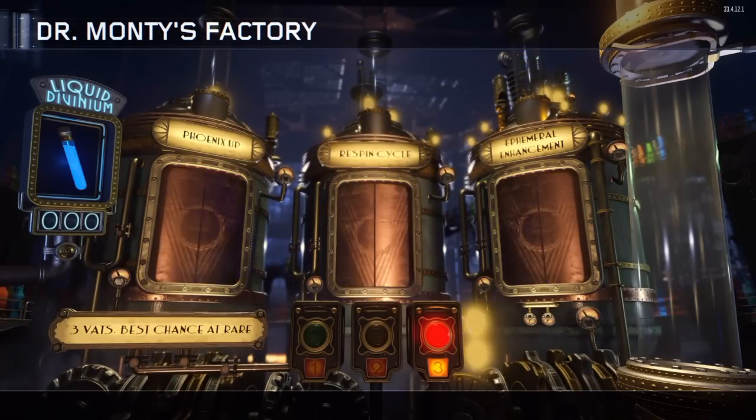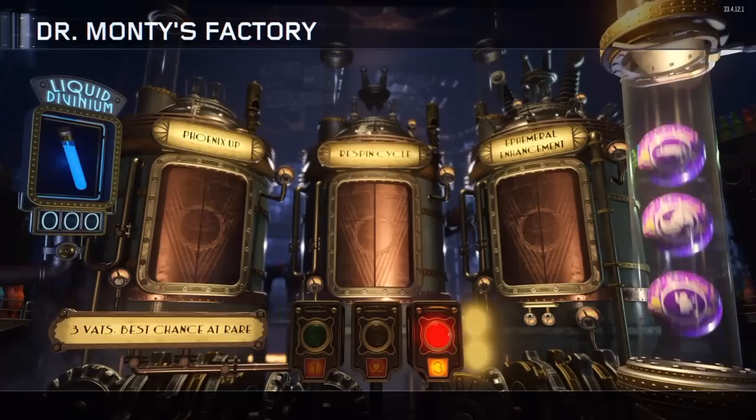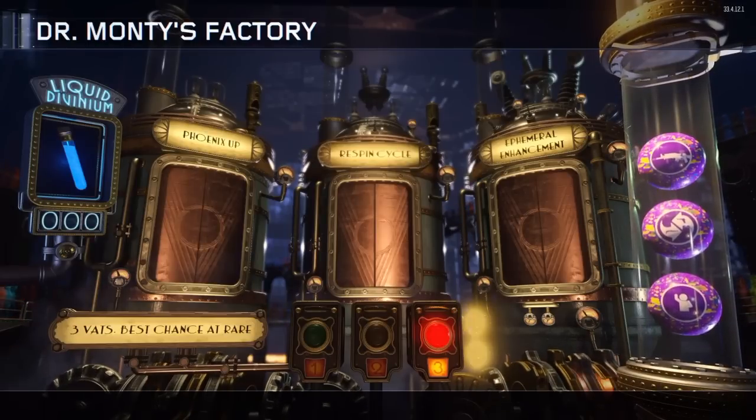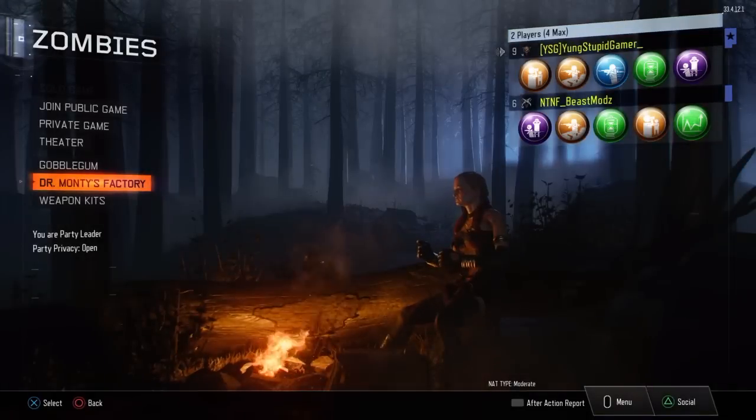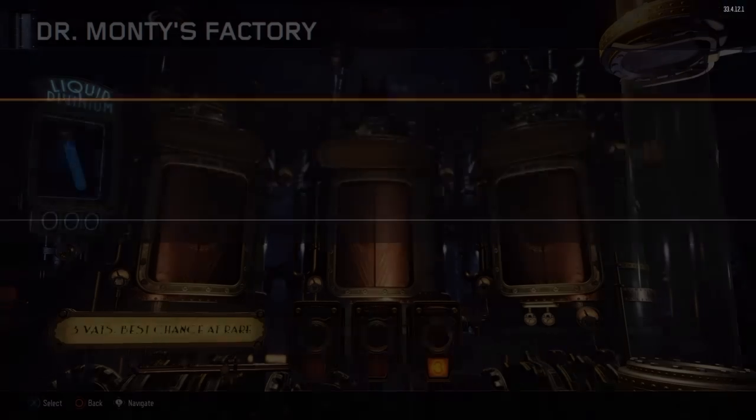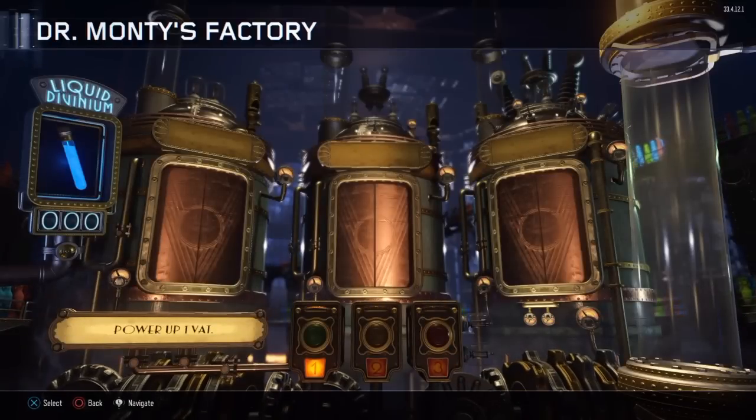Three: Spin Cycle, Phoenix Up, and FMRI Enhancement. Hopefully they're good — I'm gonna go see what they do after I roll on this account. We got a times-one, let's go ahead and see.